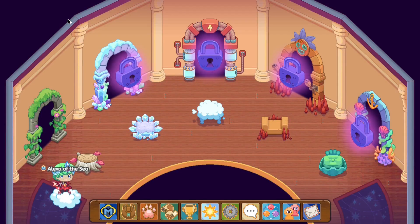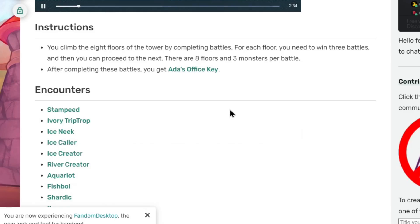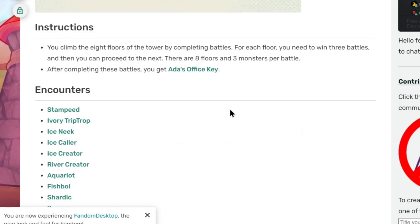The Ice Tower will follow the same set of rules as the Earth Tower. It will have an ice wheel which you guys will be able to spin after you complete the floors — 10 floors actually. So there are 10 floors, with 3 battles each with 3-person monster battles. That's 9 battles per floor, so basically 90 battles to complete the Ice Tower. Actually, you'll have to climb 8 floors with 3 monster battles each, so that's 72 monster battles.